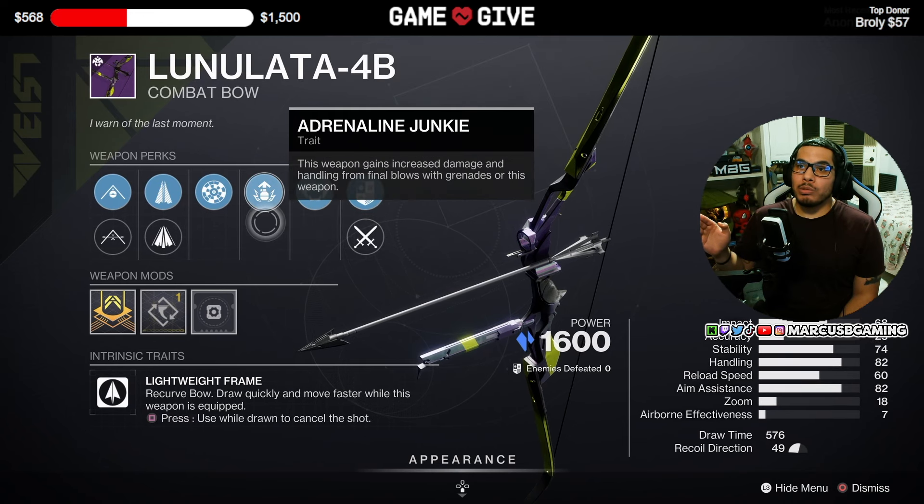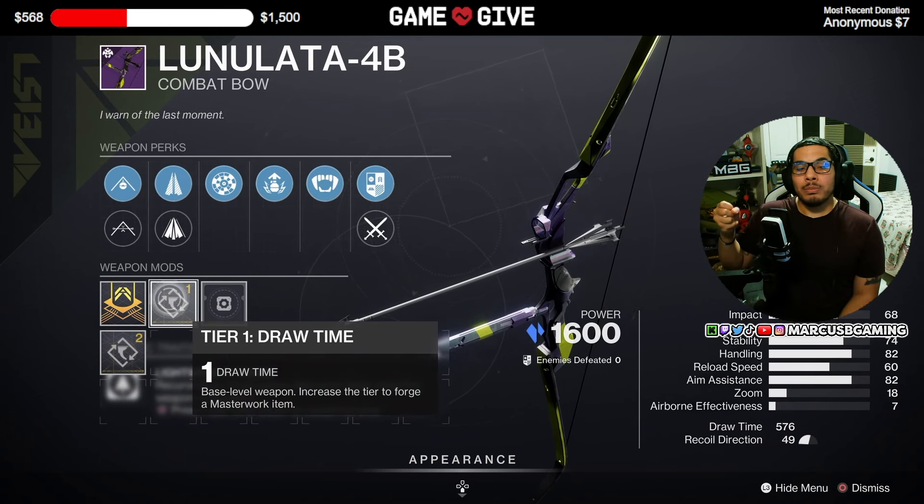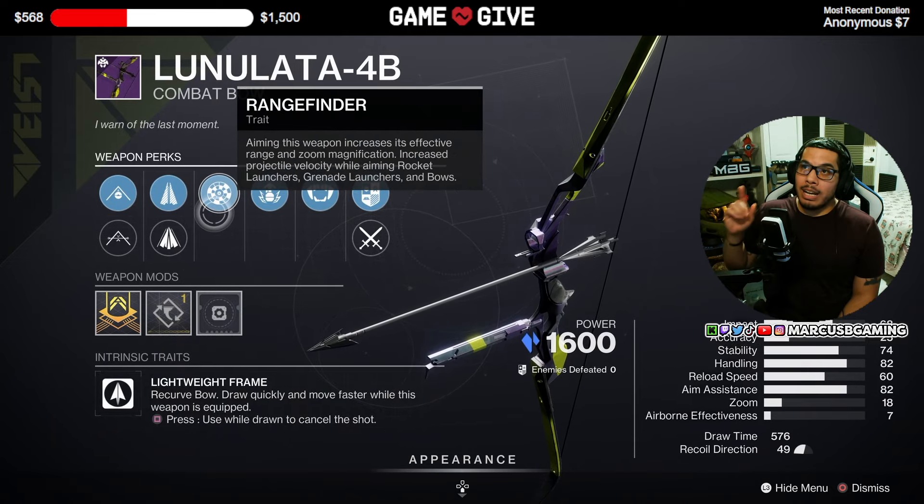It comes with the Vice origin trait and a Draw Time masterwork to help you draw back faster. Very nice PvE and PvP bow. I wish Rangefinder was something that could help you a little bit more, but very solid.